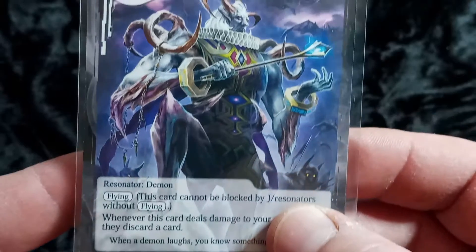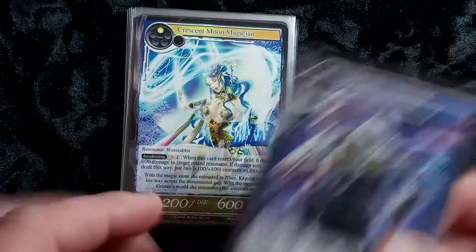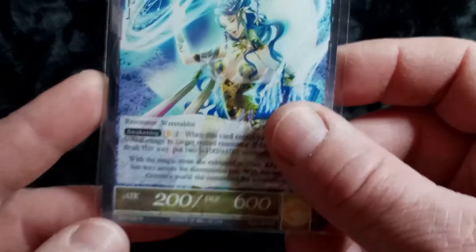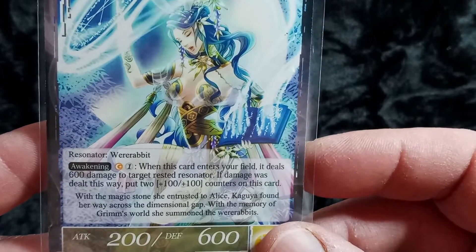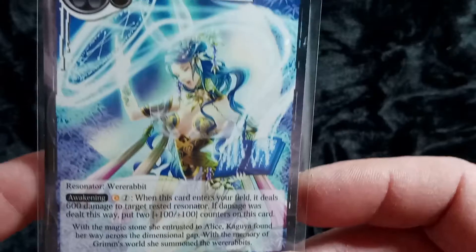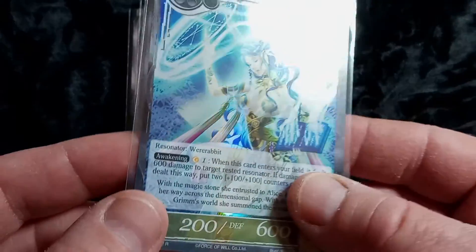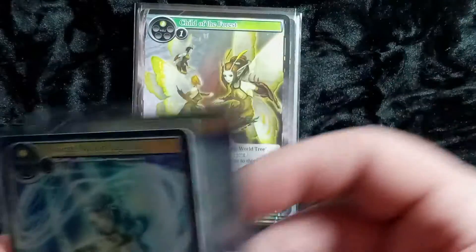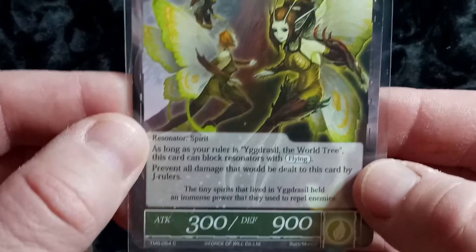Demonic Commander — a rare, it's a demon, nothing too fancy so far. Oh, this is a nice card — Crescent Moon Magician, rare, she's pretty looking good. Were Rabbit — interesting, don't know that character yet. Oh, the same card in hollow foil — a couple of duplicates. Child of the Forest — common, not an ugly card.